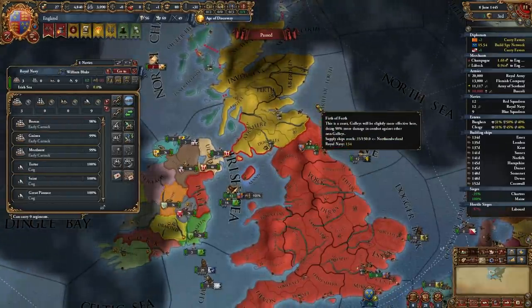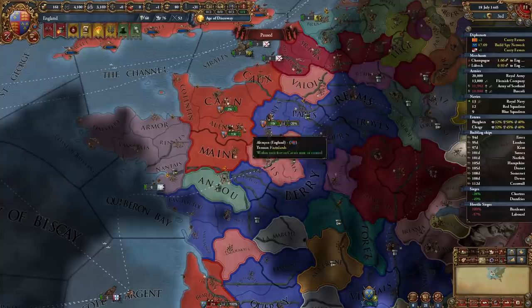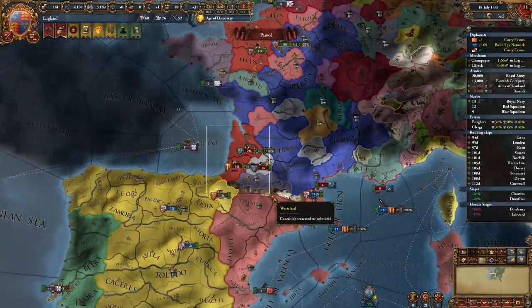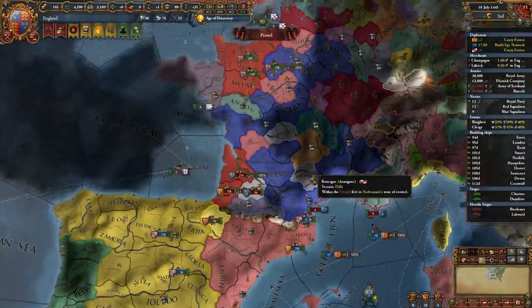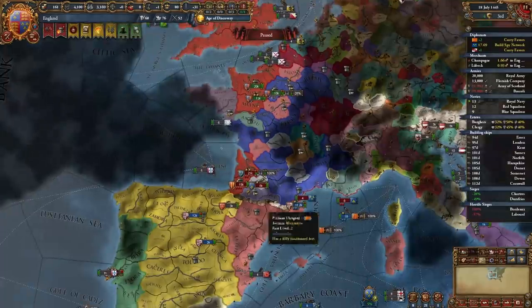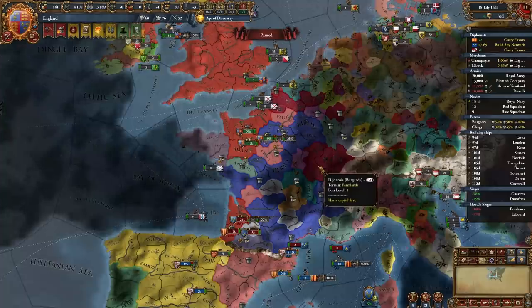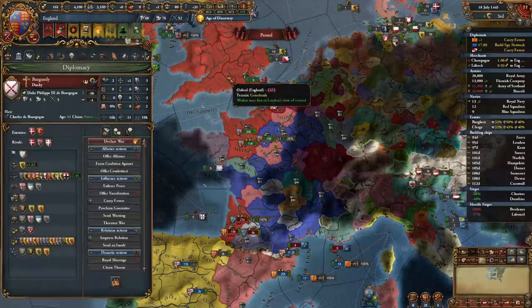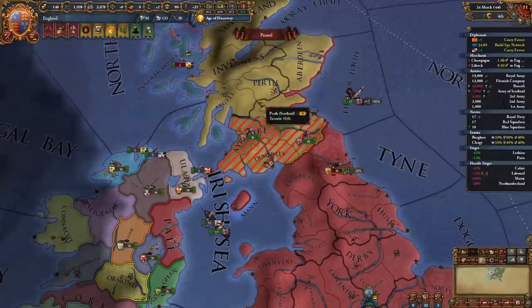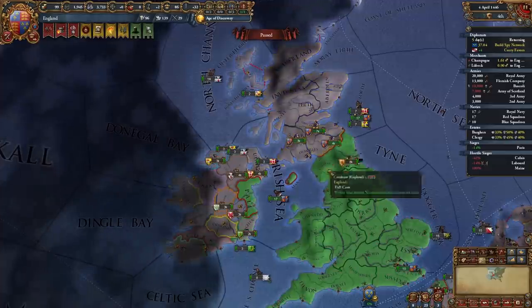Split your navy to blockade Lothian as well if possible. Meanwhile, siege Chartres with your mercenary companies and let your main army reinforce. Siege with the general with the most siege pips, fight with the one with the most shock pips. France will likely focus on your southern provinces, bringing them into contact with Castile or Aragon. After sieging Dumfries and the surrounding provinces, white peace Scotland — they're out of the war.